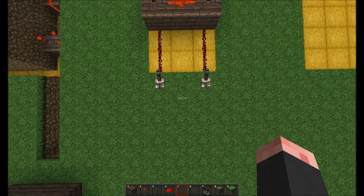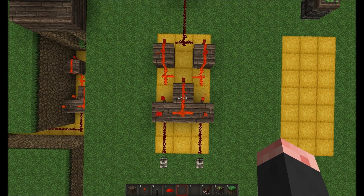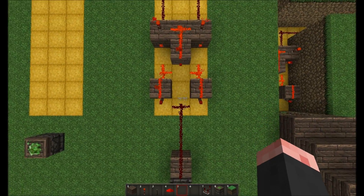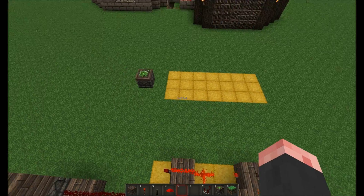Let me show you from the top. The yellow squares I've laid down represent the size you'll need to build the circuit — that's seven long and three wide. I'm going to give you a top-down view of the circuit so you can pause the video if you need to have a look. Then I'll show you how to build it.